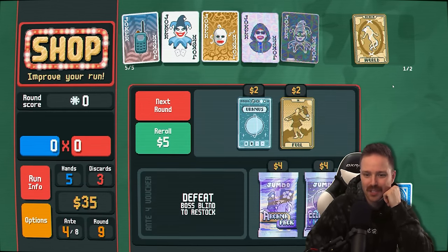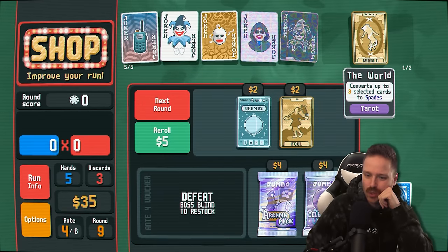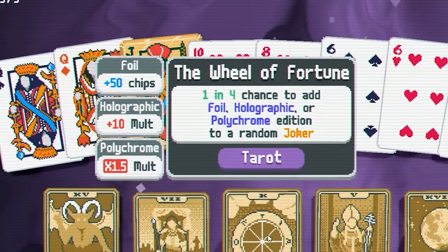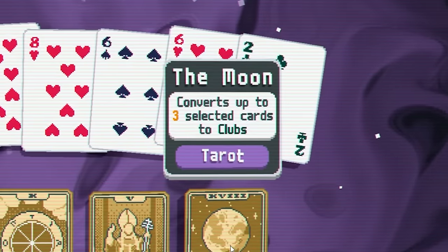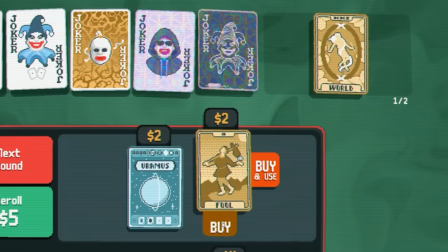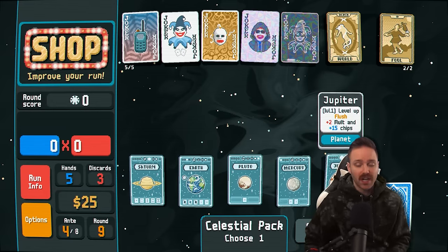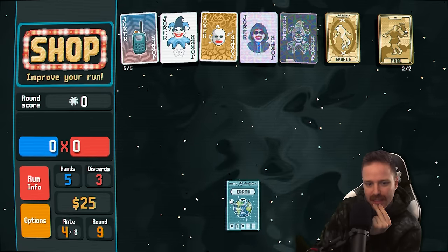Buy a fool card — we get another wild card, or we could even duplicate this world card. Before we buy that, let's buy the jumbo arcana and see if I can increase my money. One in four chance to add foil, holographic, or polychrome to a joker — that could be really good. Bonus cards, I like that one — adds 30 chips onto the card. Or converts more cards to clubs. I'm thinking about going all black. At some point going flush could also be good since we're going to have so many clubs and spades. But I'm going to double down on the full house.